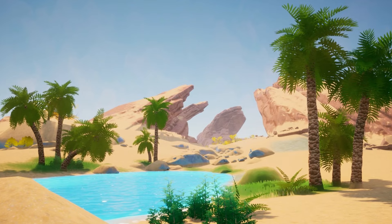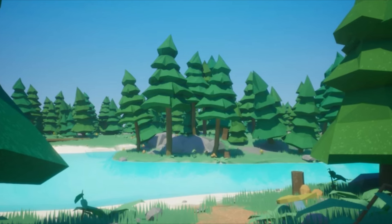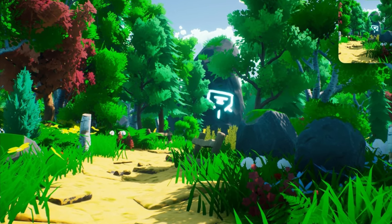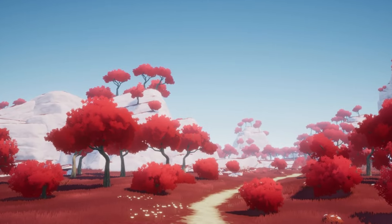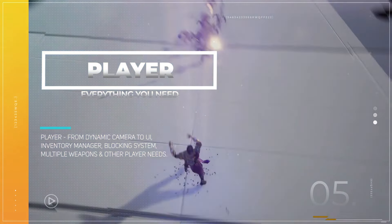Next up, we have the Stylized Landscape Fire Biomes and the Low Poly Forest Auras bundle. This bundle combines three packs: the Stylized Forest Landscape, the Stylized Landscape Fire Biomes, and the Low Poly Forest Volume 2. It's a good starting point for anyone looking to create beautiful, stylized and low poly landscapes.